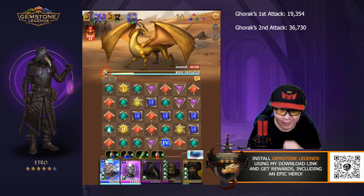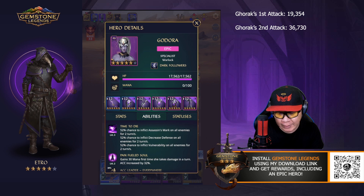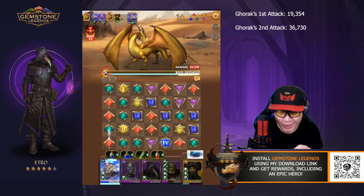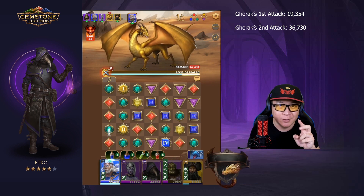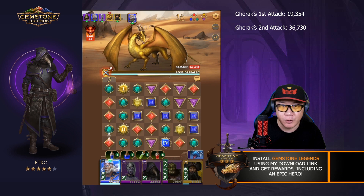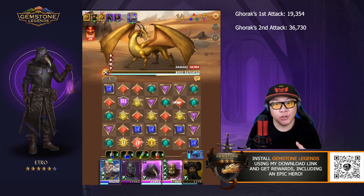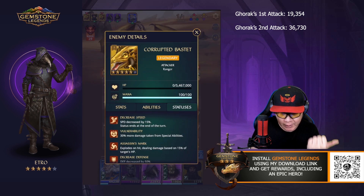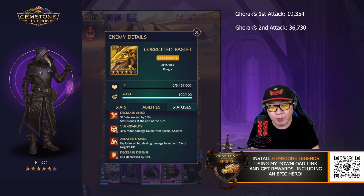Gorak's damage went from 19,000 to 36,000 with Etro's buff. Now let's get Godora's ability — the thing about Godora is her ability is not 100%; there's a 52% chance because I haven't leveled her fully. We'll play on until I can get both Vulnerability and Decrease Defense. She activated and landed everything — she got the Vulnerability, the Assassin's Mark, and also the Decrease Defense.